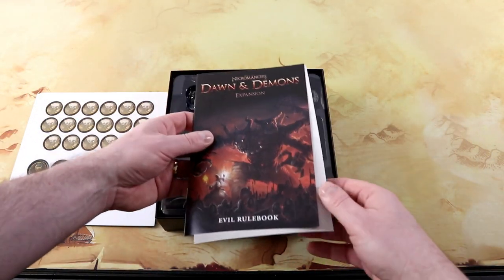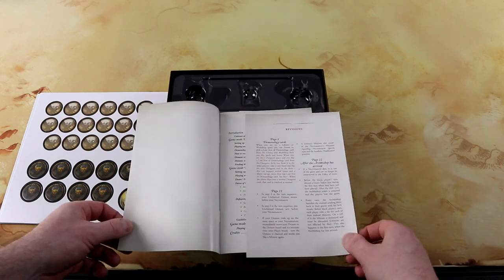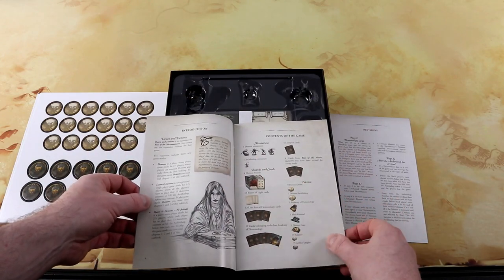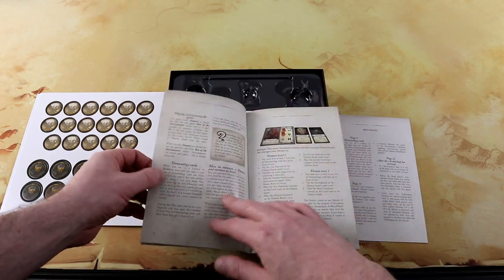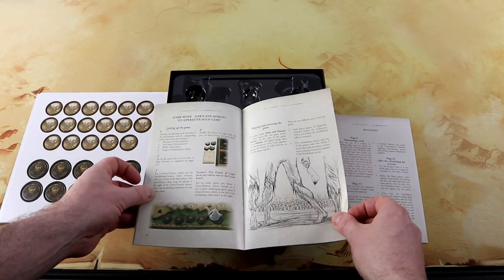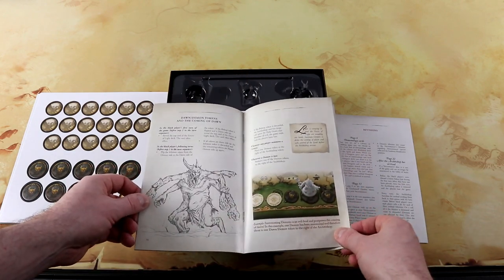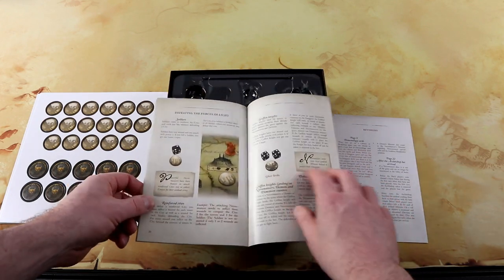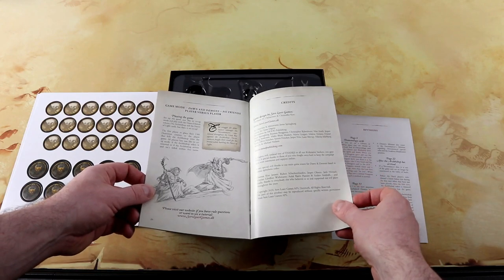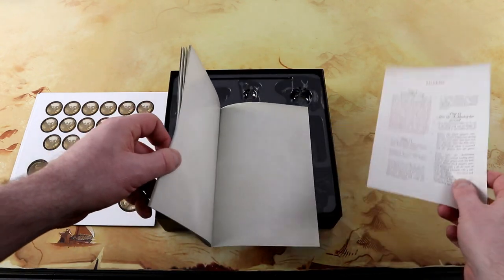Then we have the evil rule book for the expansion. There seems to be a revision here for several pages — three pages. There's a little bit of an errata. This is all laid out pretty clearly. We've got the contents of the game, introduction, the setup of the game and how you play the game with this expansion, with these demons and new cards. How to play it cooperatively or solo, where you play against the forces of light, which is pretty cool. Always nice to have that option added to your game. There's the archbishop, some guidelines, and player versus player as well.